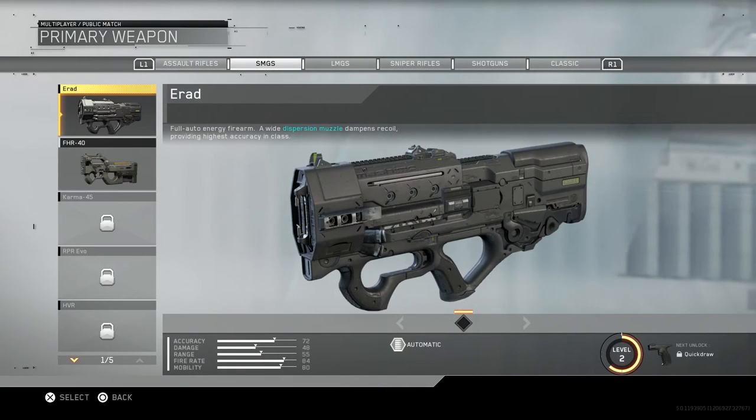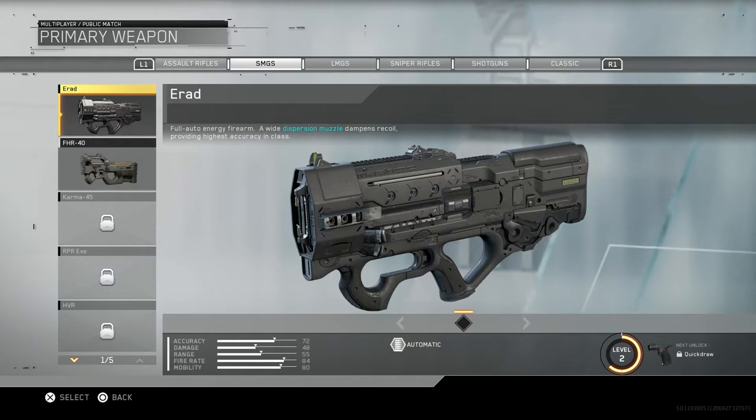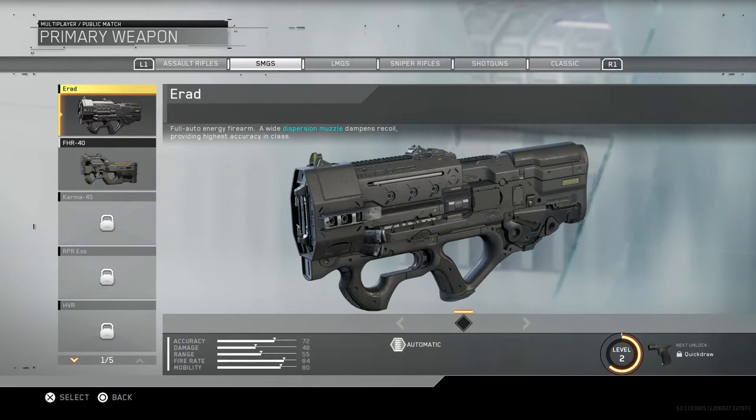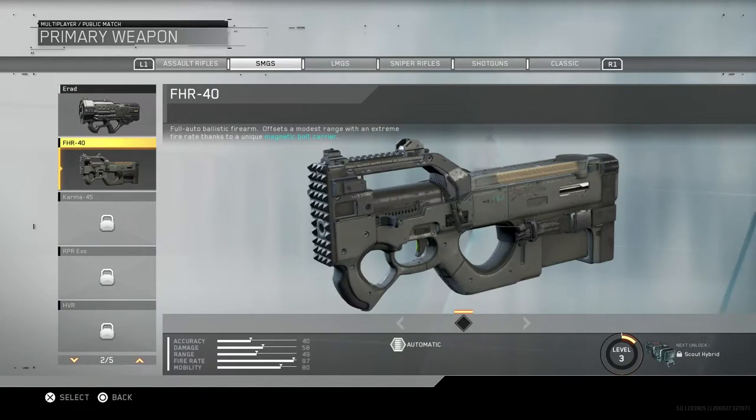Going into the SMGs, we got the ARAD, which is a full auto energy firearm - a wide dispersion muzzle dampens recoil providing highest accuracy in class. I have used it, I'm level 2 with it, but I don't think I like this one. This other gun on the other hand is amazing - I've been using it and overkilling it with that three round burst gun.